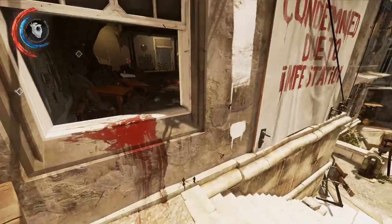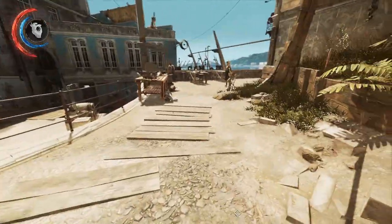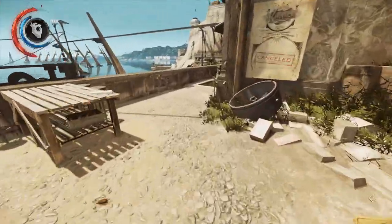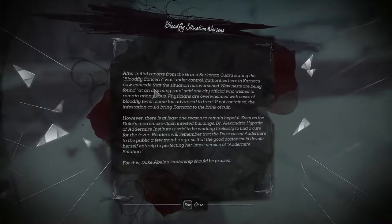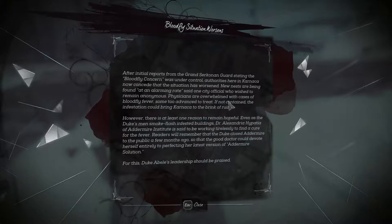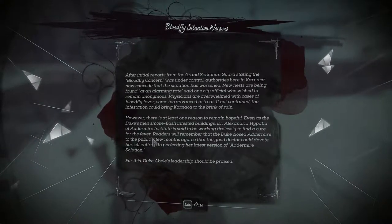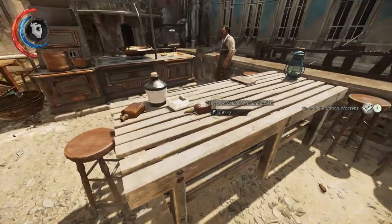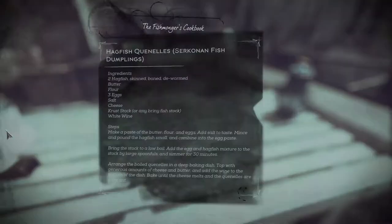Hey, how's it going? Good to have you back and welcome to the Dishonored 2 blind playthrough. We're in the middle of the Edge of the World mission, so let's crack on and just do this thing. So far we've cleared out the bloodfly-infested house so we can bypass the roadblock. I'm just popping back down to the harbour area to see if there's anything I've missed.